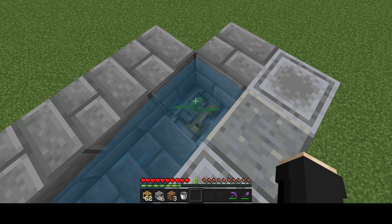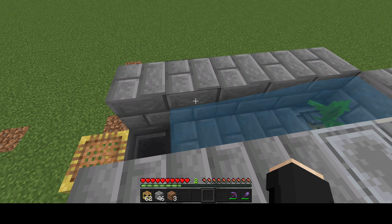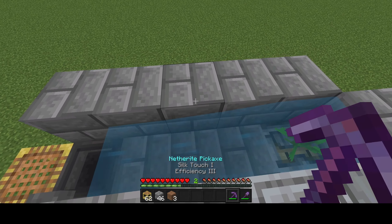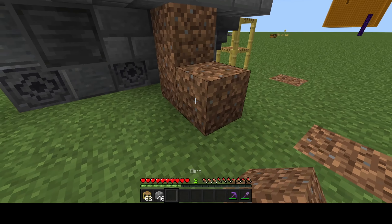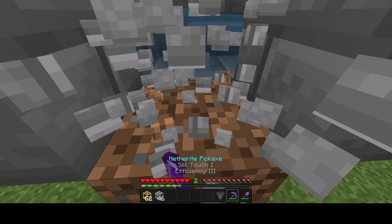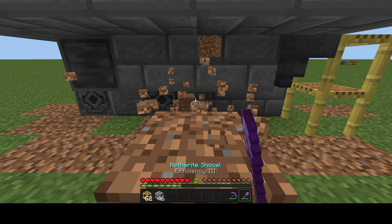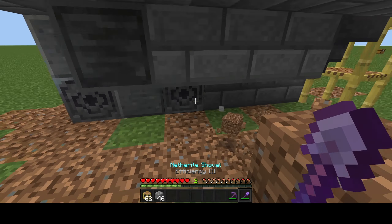Go ahead and place your kelp, sea grass, whatever you have right here on top of the crafter. This is actually only necessary if you are in a frozen biome, just to keep the water from freezing. Next, place more temporary blocks, then grab another hopper. Actually, you want to go one block lower than that and place the hopper there.